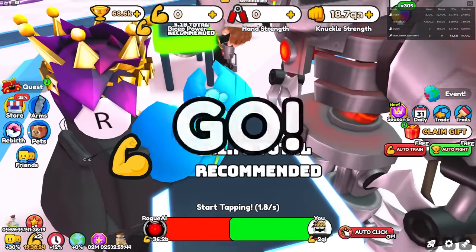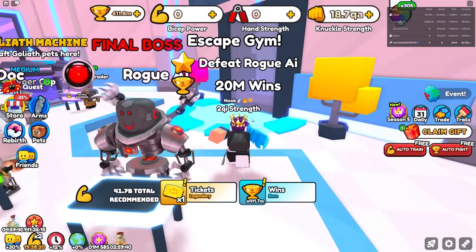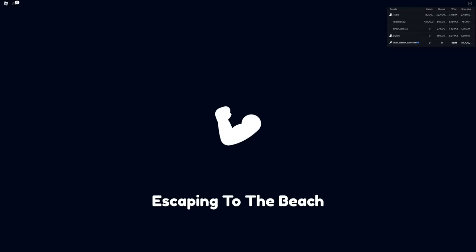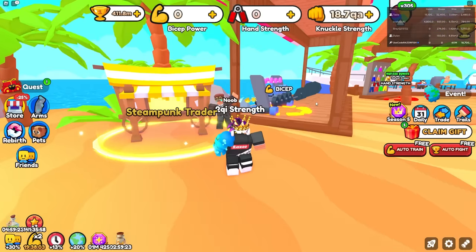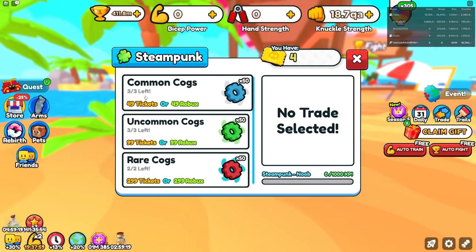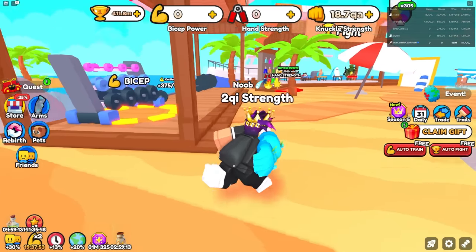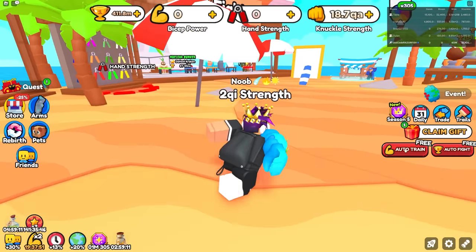I need to get enough normal rebirths to super rebirth, which means I think I need to get up to the fifth area. We also got a merchant over here — I think this is from one of the updates I missed. You can get common cogs for tickets or Robux, which is pretty cool — kind of like trading, it's like Minecraft I guess.